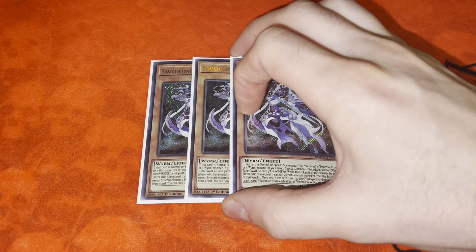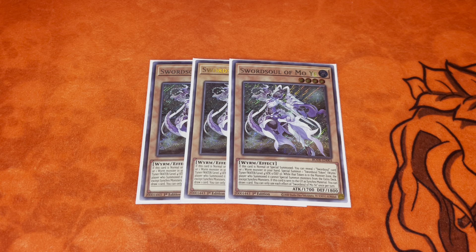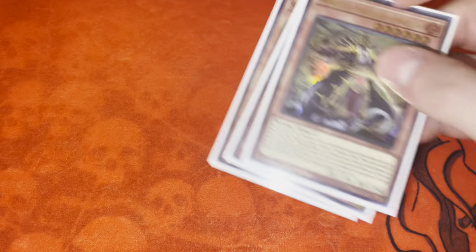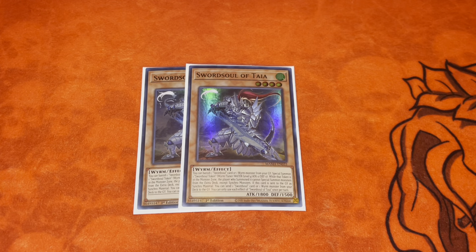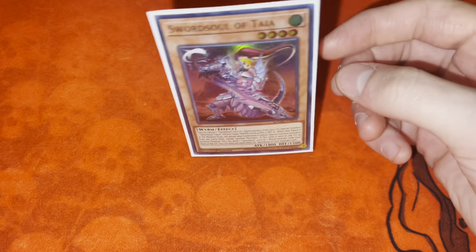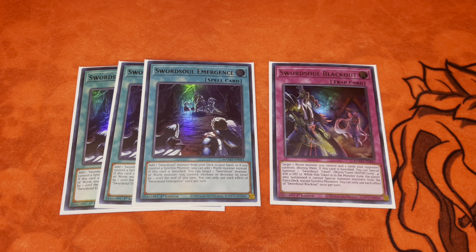Starting off with the Sword Soul stuff, we have three Ecclesia to summon out stuff like your Moes, because it's literally free, which is nice. Three Ecclesia, three Moe — that's kind of standard. Three Long Yuan, also pretty standard. Two Taia — I think it's standard now. There was a time I was playing one, but now you should probably just play two. It's really good follow-up, especially since you don't have to have a worm or Sword Soul in hand; you just banish it from grave instead.